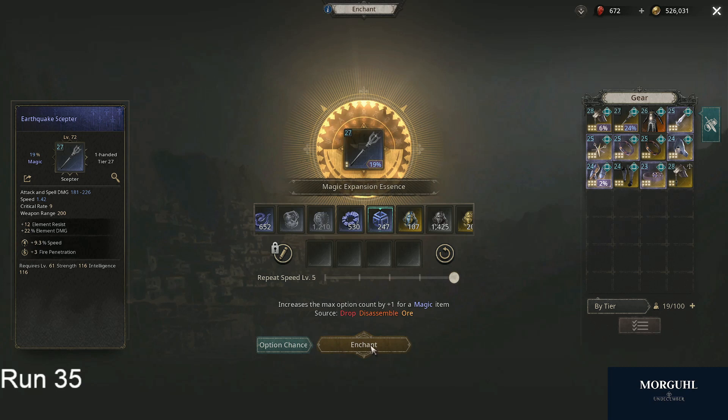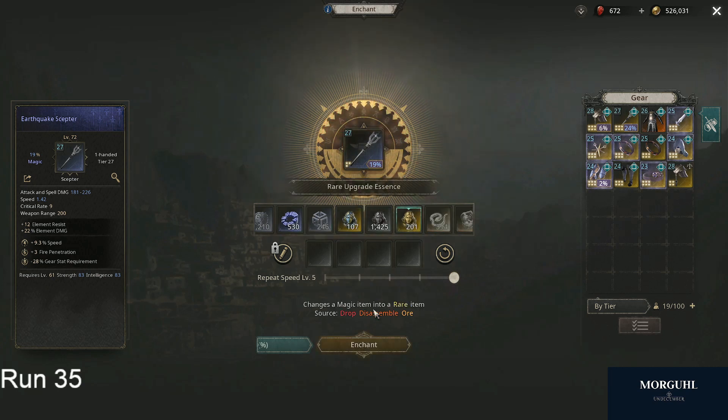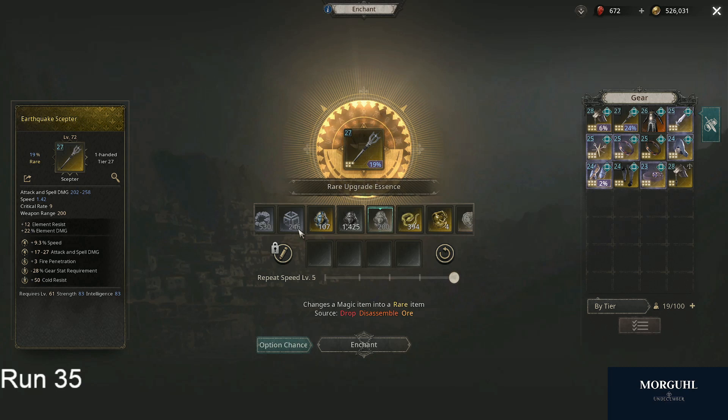So we're gonna press it again, and we sadly got a bad stat but we still like the item — it has two good stats that can be decent for early mapping. If we hit a third stat on the yellow essence here, we get some spell damage: fire pen, spell damage, speed, cold resist. That's a good item already for early mapping. We're happy with that.